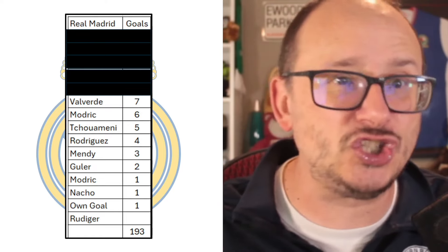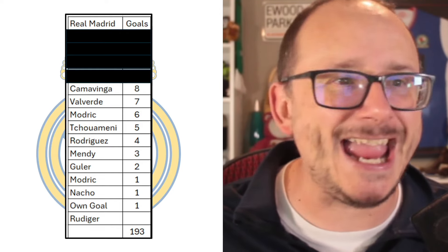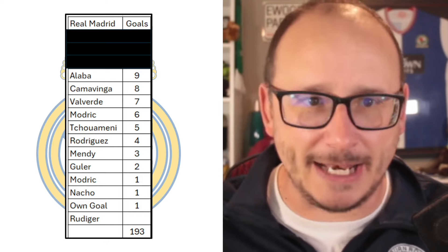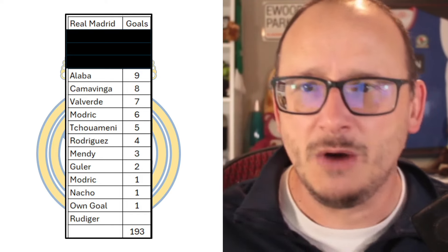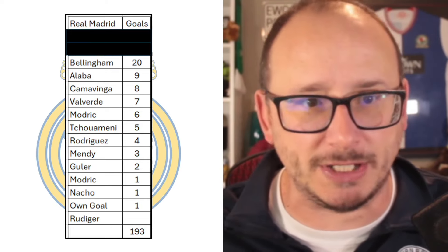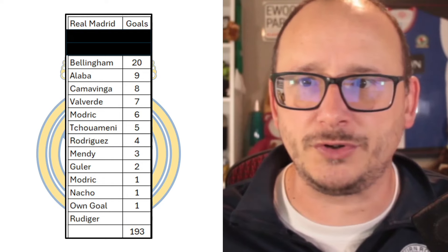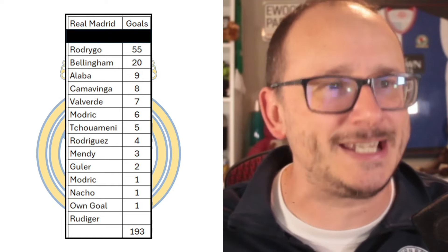Now we get into the power six, which includes Valverde — got seven of the goals. Into the power five: in fifth spot, Camavinga with eight goals from midfield. Into fourth spot, Alaba got himself nine from the back. But then it's the power three — I think we all know which three it is, but which order? Well, starting with third: it is Jude Bellingham, with 20 of the 193 goals. He's joined by Rodrigo with 55 goals — that's insanity.